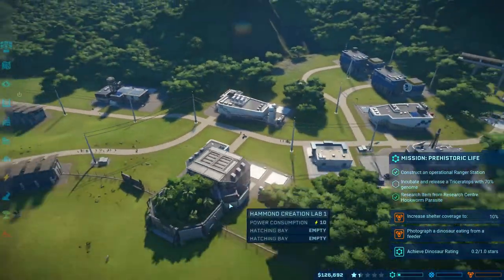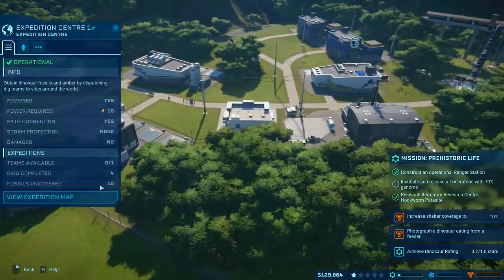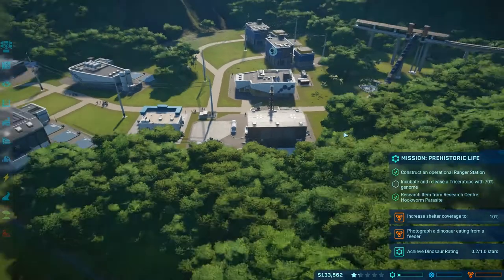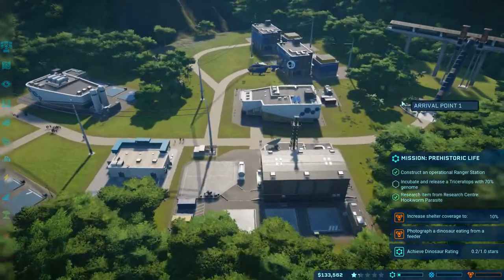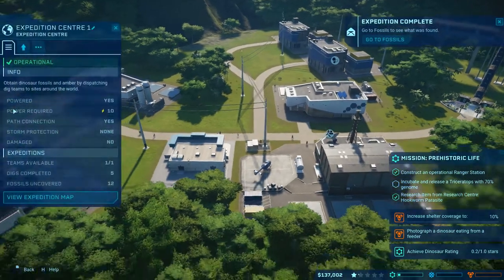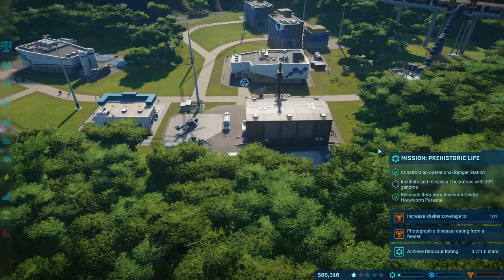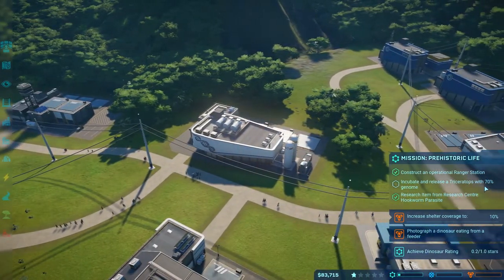How much DNA of Triceratops do I have now? 66 — just one more expedition. How is the expedition going? Less than one minute. Here's the chopper — and there we go. Let's extract this and this. Now we just need to wait until the extraction is done, and I'll be able to release a Triceratops with a 70 genome.